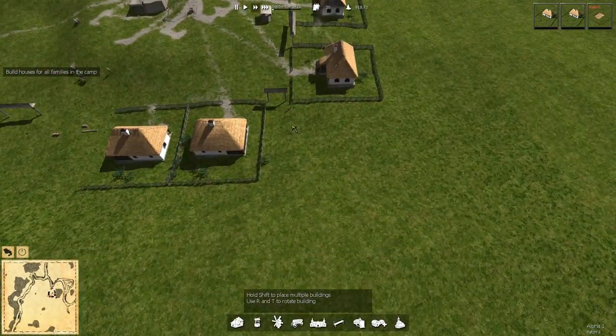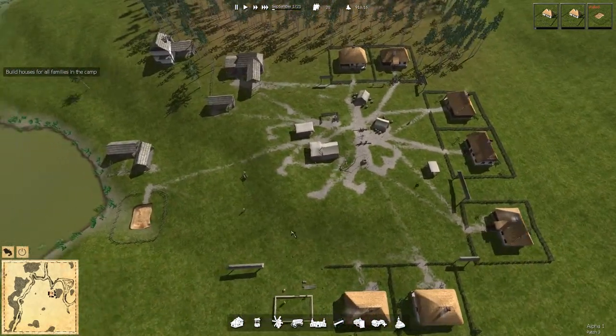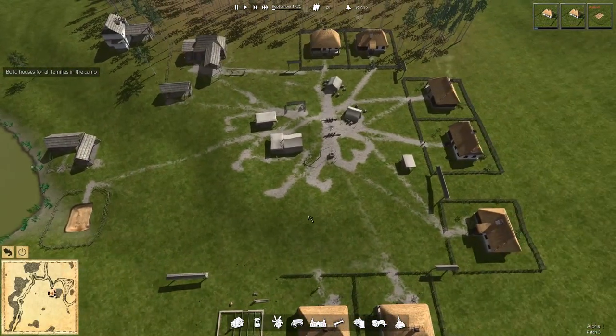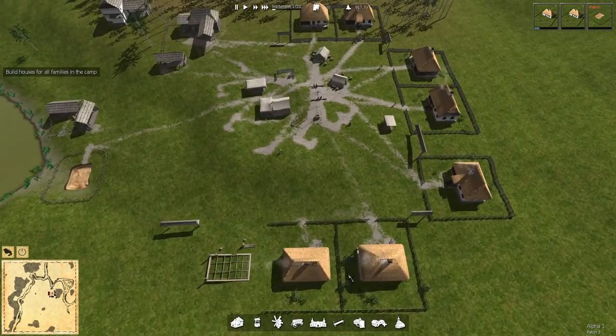If we wanted to drop a fence in and force them to go this way or that way, that's certainly a possibility. I'm going to wait a little bit until I get a stronger sense of what I'm doing as far as the layout of this town. Some buildings don't delete, and I don't want to find out that that's one of them, so I'm going to wait just a little bit on that.